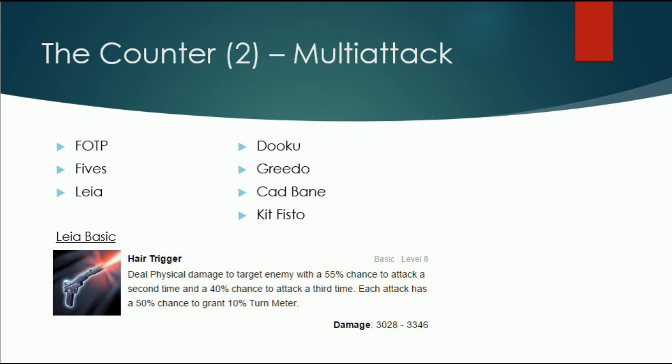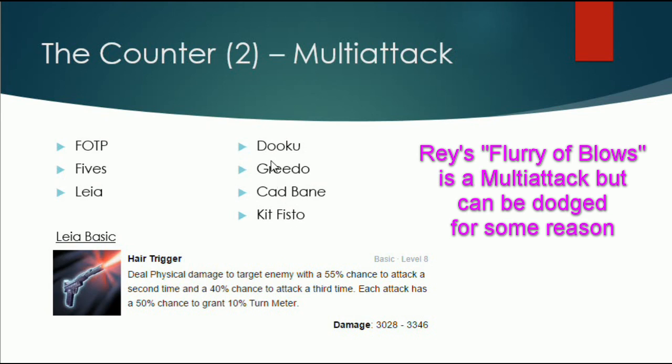The second counter is multi-attack. If you can attack more often you also have the chance to not only debuff the foresight with the second attack, but you also increase the chances that one of your attacks hits. The most common multi-attack characters are Doge, who is very popular. Doge's basic is: first — physical damage, then 55% chance for a second attack, and 40% chance for a third one. So if you're lucky you can attack three times in one turn, and it's very unlikely that all three miss. Greedo, Cad Bane, and Kit Fisto also have multi-attack chances, though they aren't that popular.